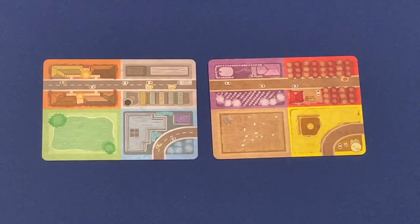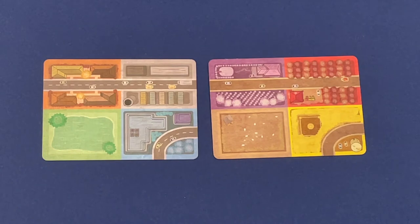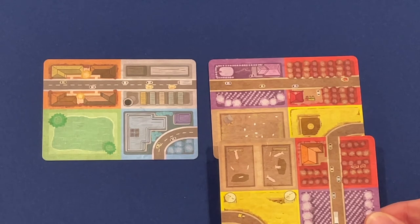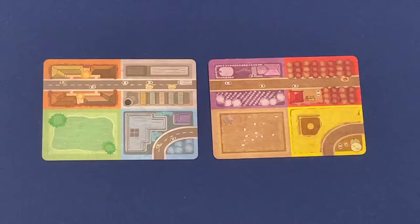Sprawlopolis has commercial in blue, park in green, industrial in gray, and residential in orange, where Agropolis has cornfields of yellow, orchards of red, vineyards of purple, and livestock of brown. Each livestock block is going to have either one or two pens when it comes to scoring — if there's two pens, that block counts for having two pens. Each card in both games also has one or two segments of road. If you connect a road on another card, it counts as the same road, and you want to have fewer roads in your town, not more.